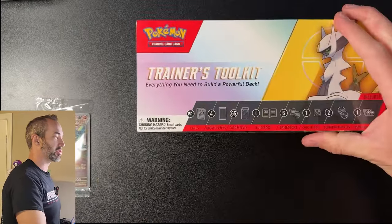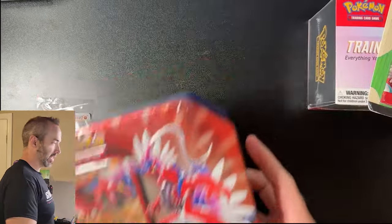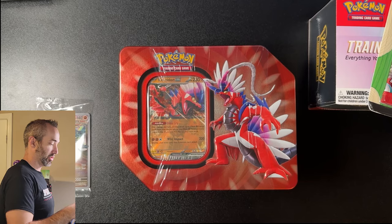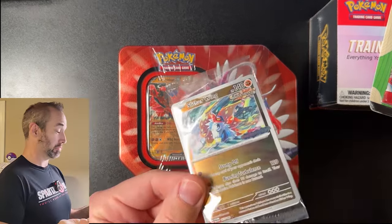Alright guys, we're back from Best Buy. Let's find out what we got. So inside we have the Trainer's Toolkit, these little blister things — two of those — and this Coridon tin. Yeah, I think I actually got some really good deals. Oh, plus we got the promo card, which is worth like $2 already, so that's pretty cool.